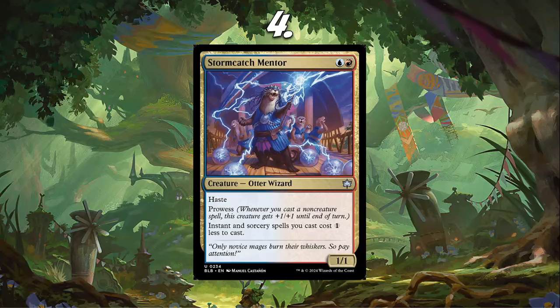Your Make Disappear costs one less mana. If you want to play some weird Delver-ish version — Delver is also a Wizard, keep that in mind — I just think this is a huge boost to that deck. We'll see what happens, but I think Stormcatch Mentor is really, really good, and that's why I've got it at number 4.